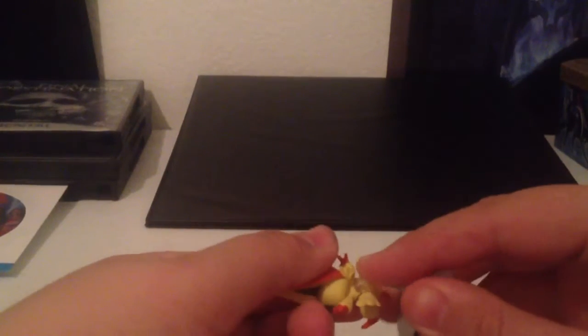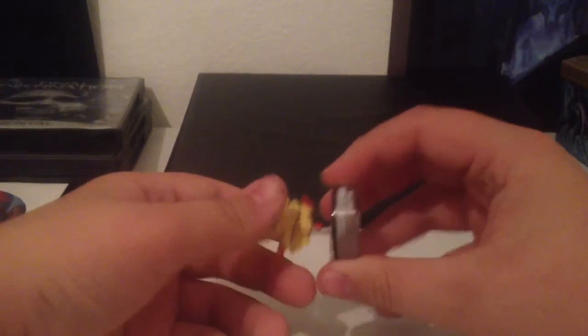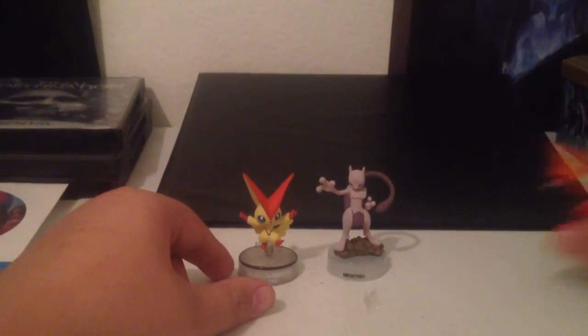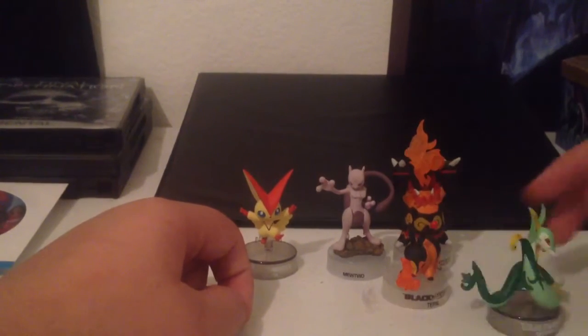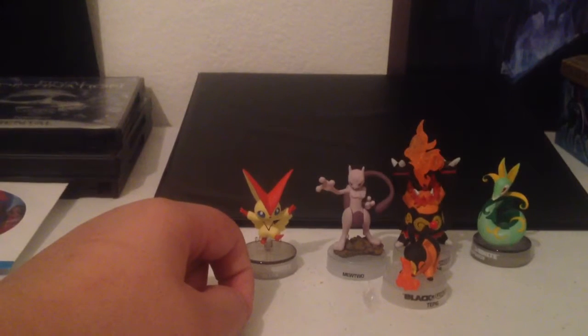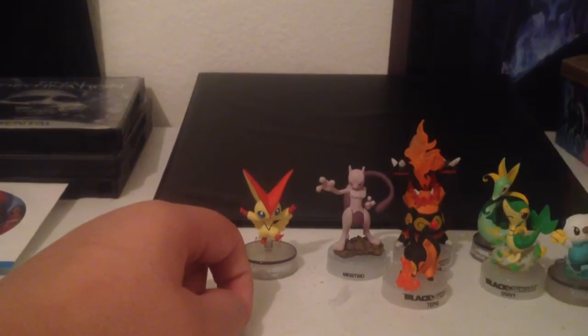Now I'm going to show you what I have for trade or sale. So I got these figures: Mewtwo, Victini, Emboar, Tepig, Serperior, Snivy, and Oshawott. I am missing Samurott.